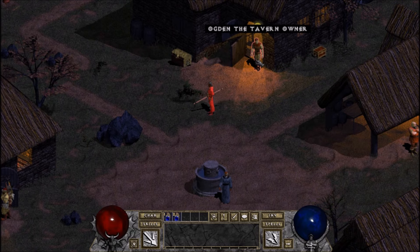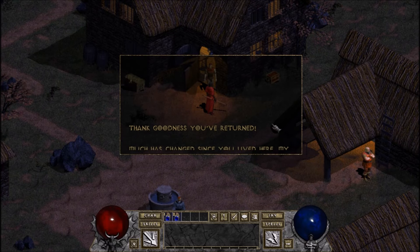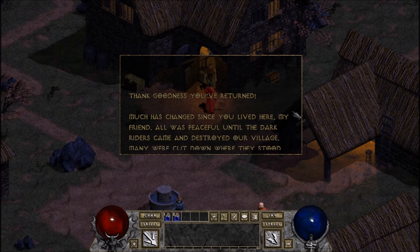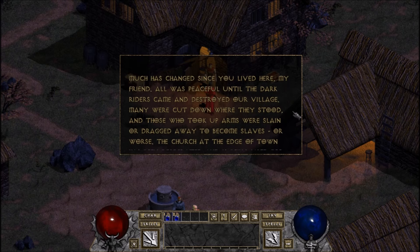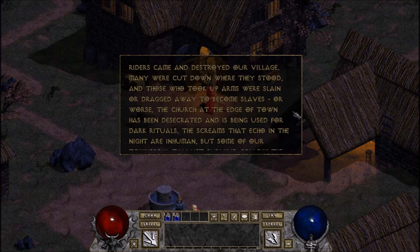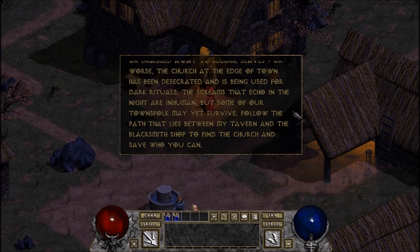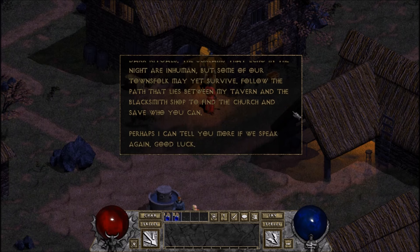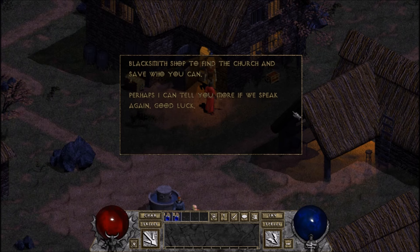Let's begin the quest — we'll talk to Ogden the Tavern Keeper. 'Thank goodness you've returned, much has changed since you lived here my friend. All was peaceful until the dark riders came and destroyed our village. Many were cut down where they stood and those who took up arms were slain or dragged away to become slaves or worse. The church at the edge of town has been desecrated and is being used for dark rituals. The screams that echo in the night are inhuman, but some of our townsfolk may yet survive. Follow the path between my tavern and the blacksmith's shop to find the church and save who you can. Perhaps I can tell you more if we speak again. Good luck.'